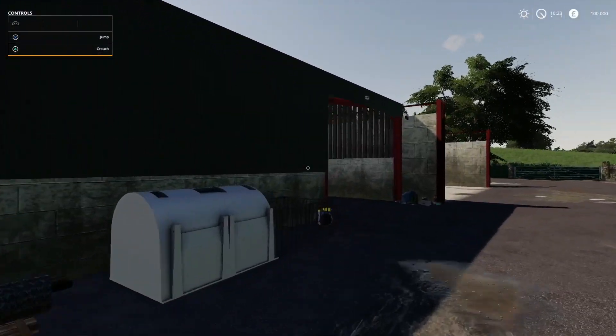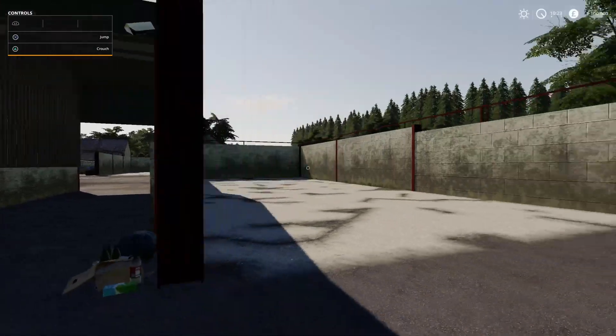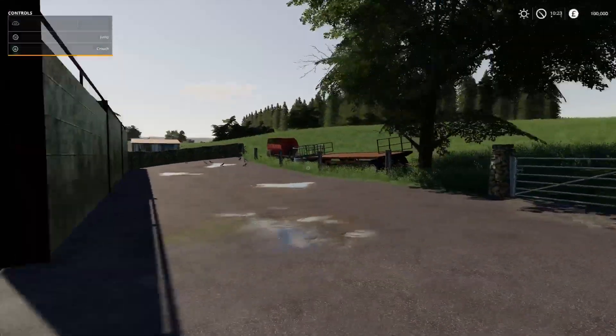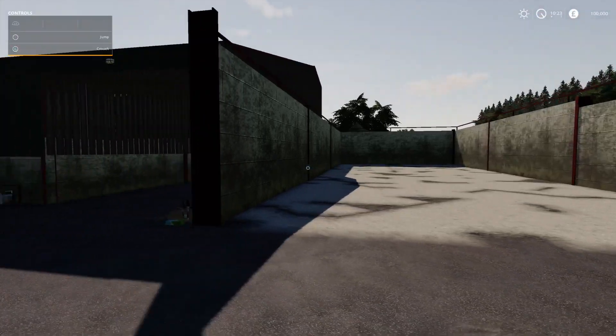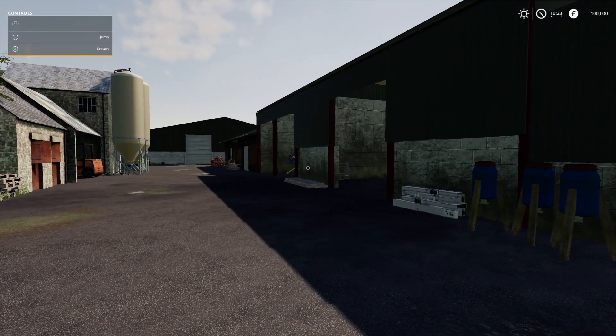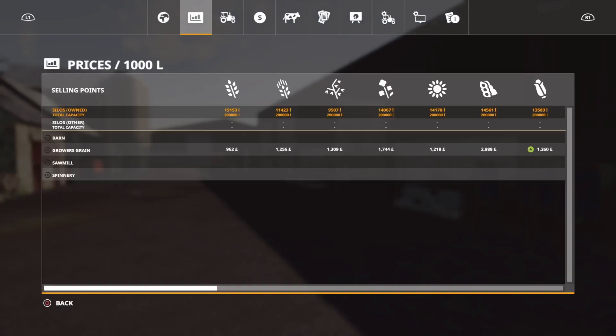I'll try to see if I can find a workshop anywhere. But let's have a look and see those sell points first. That's all your general crops. The silos are not multi-fruit. The farm silos hold 200,000 litres.